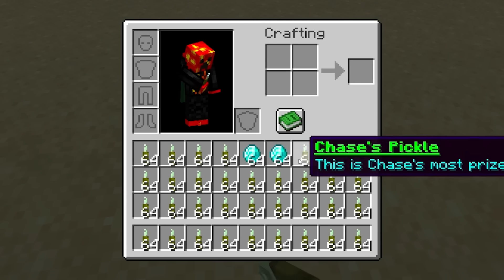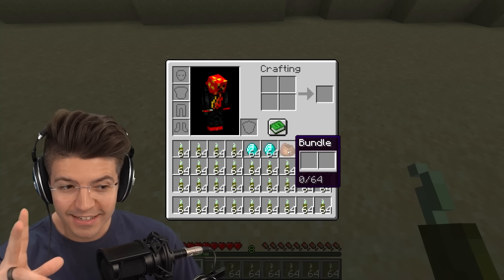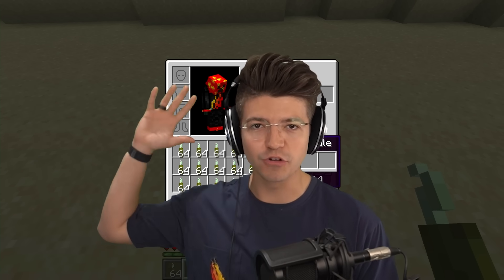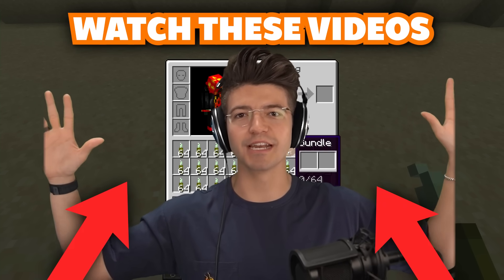But I will tell you something that actually expands your inventory space for free — give yourself a bundle. This little bad boy right here, you can actually put stuff inside of it. It only has two spots, but that's better than no spots. And speaking of two spots, which spot will you click — left or right? You gotta make a choice.